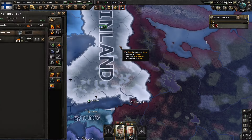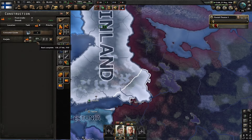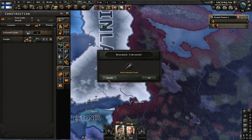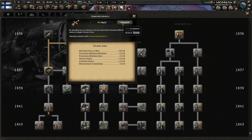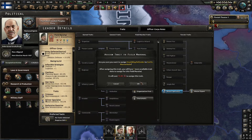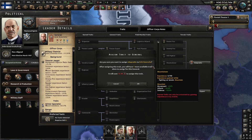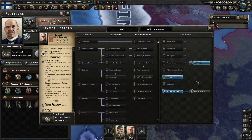We'll pick up the agrarian nationalist — consumer good factories negative 10. And we actually should see another sieve in the construction queue here. A basic machine tool is going to go into dispersed industry one. Let's go ahead and upgrade our field marshal to unyielding defender organization first. And then our general, we're going to give him adaptable. He has adaptable available turn one, as well as winter expert. So we're going to be really good during winter battles.